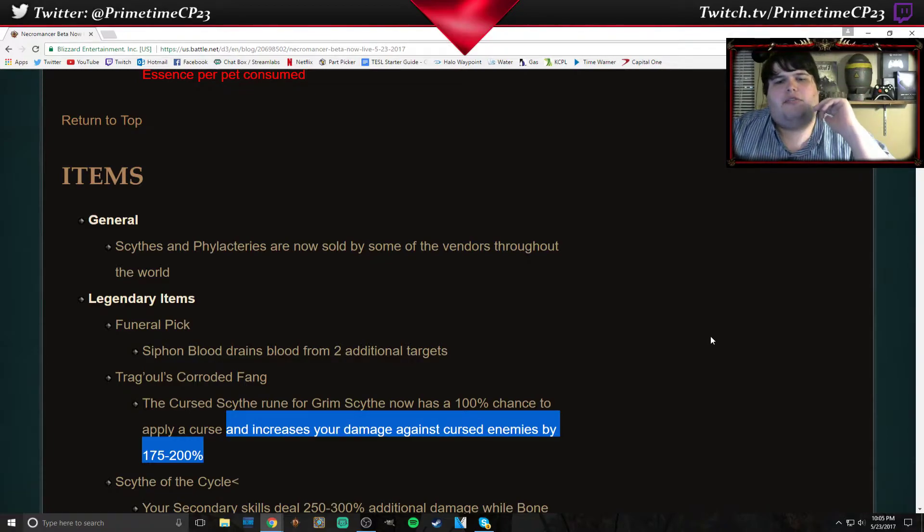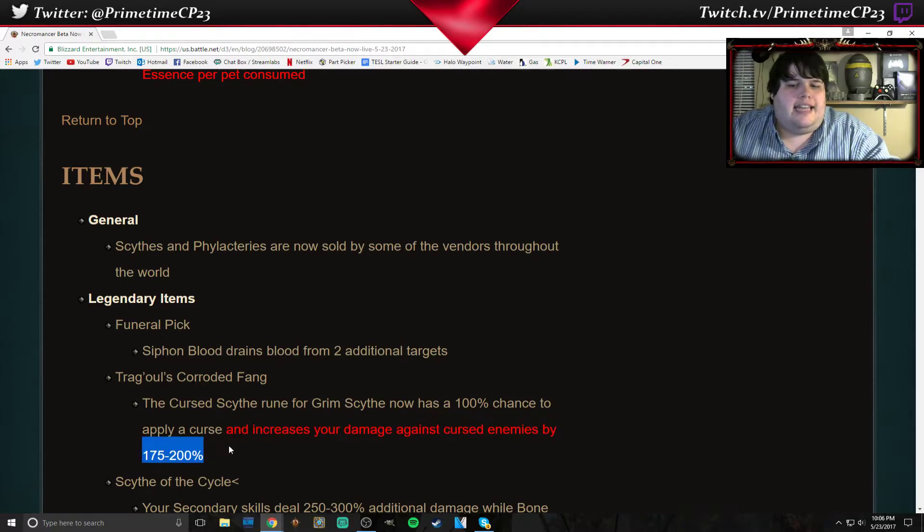It gives the Cursed Scythe rune on Grim Scythe a 100% chance to afflict a random curse. I thought that was kinda cool so I had been testing it out and messing around with it. Now they've given that a damage buff — increases your damage against cursed enemies by 175% to 200%. That damage range is going to be a roll, which is good because this item did not have anything to roll on it other than the primary stats.